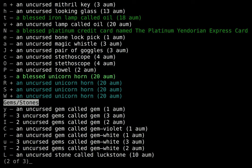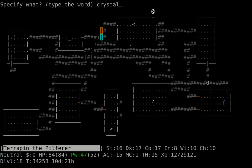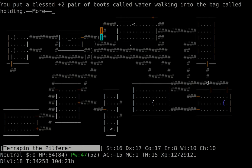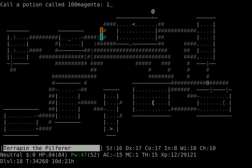I have a bunch of white gems. I mentioned earlier that I can forge crystal plate mail with dilithium crystals and plate mail. There's a steel plate mail one or two levels up, so that's useful. I may or may not have enough dilithium to forge with it.